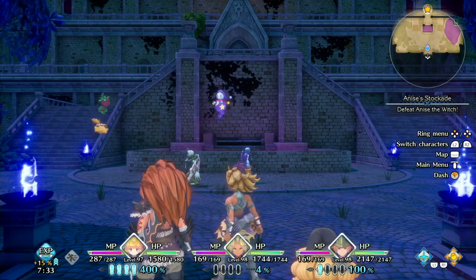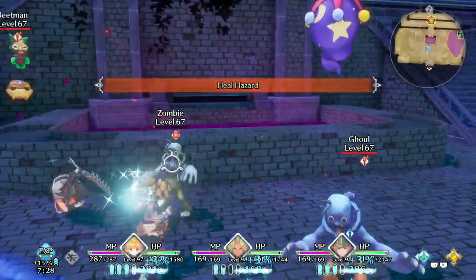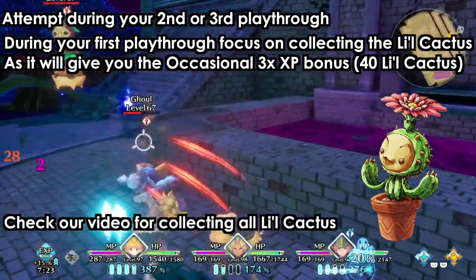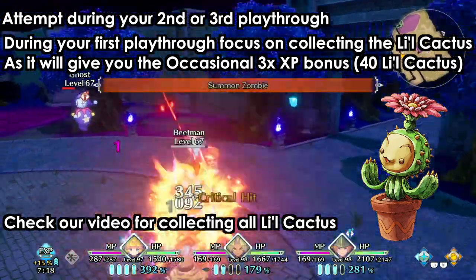You will get all abilities when you reach level 99 with any of the characters. The best thing to do is do not attempt this during your first playthrough — try to do this during your second or third playthrough. In my case I have done everything and this is my third playthrough.